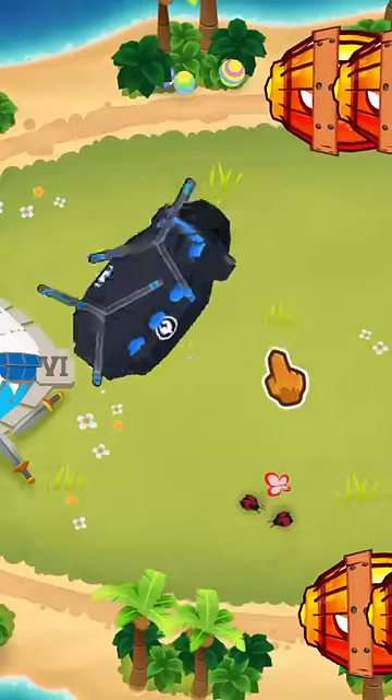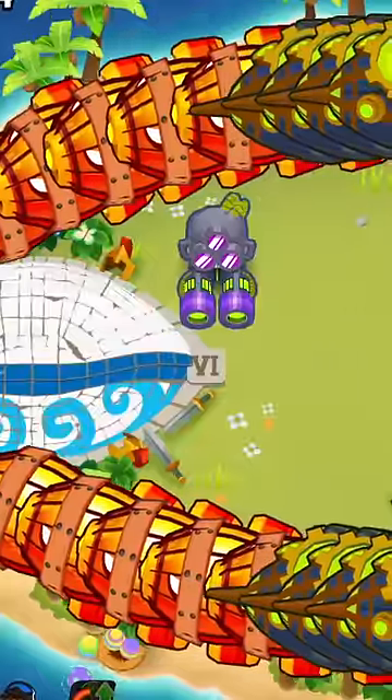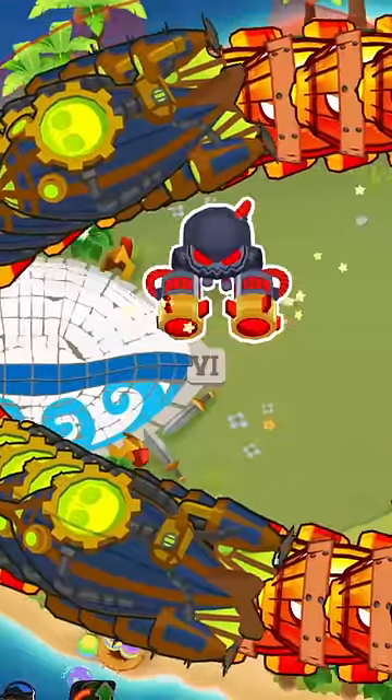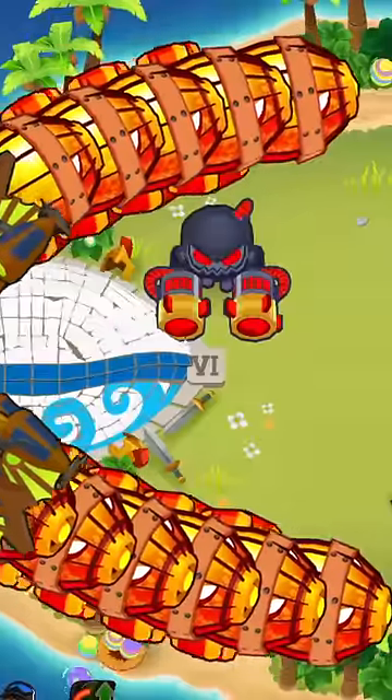It should be attacking while it's inside the heli, but it's not. And if we drop it on the ground, it doesn't even register that bloons are near it. In fact, upgrading it to the 5th tier doesn't help either, and the ability also doesn't do any damage. The tower just got completely bricked.